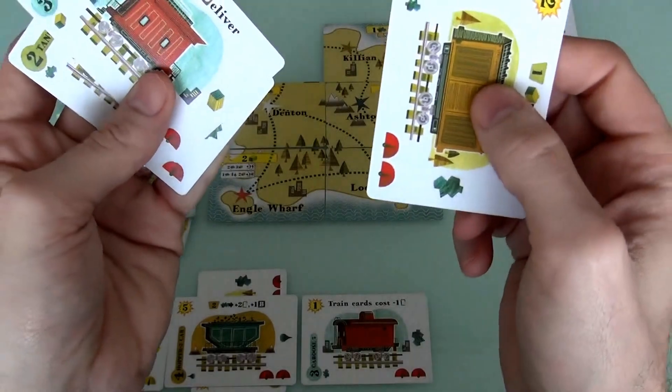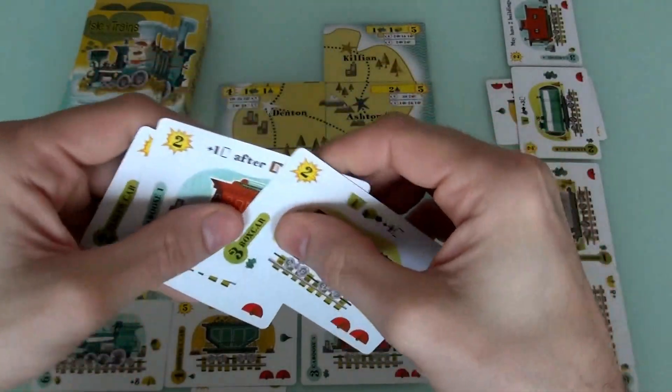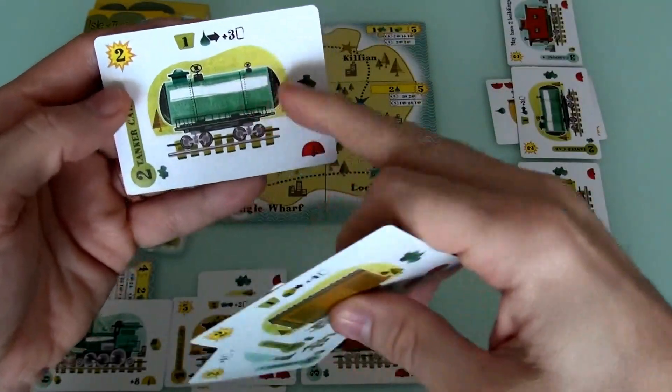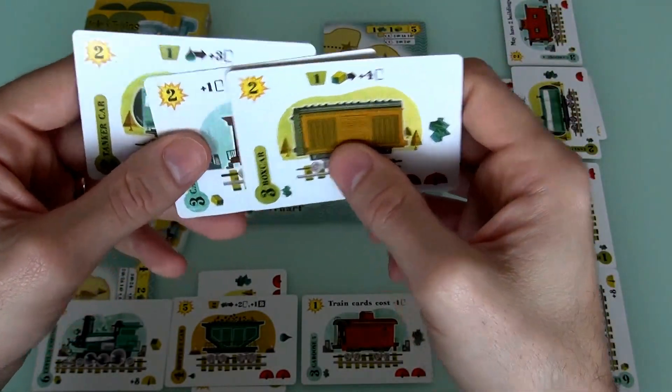I'm starting to build up my hand again. I got another caboose — after a delivery, get a car immediately. Or a card. That's nice. A boxcar, so I can start carrying some lumber. Or a tanker, so I can start carrying some oil. I think I want that, because I definitely need the tanker to start collecting oil.